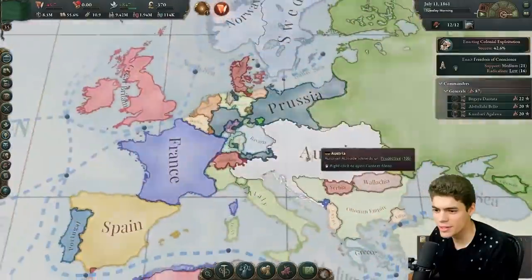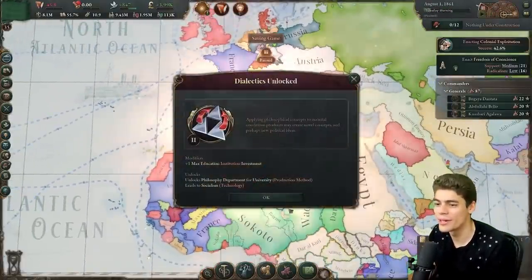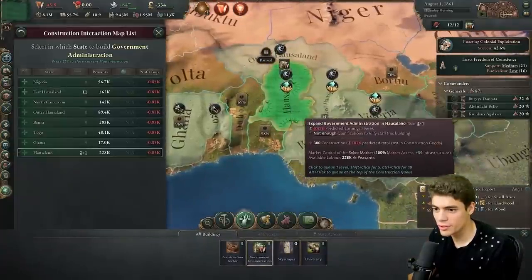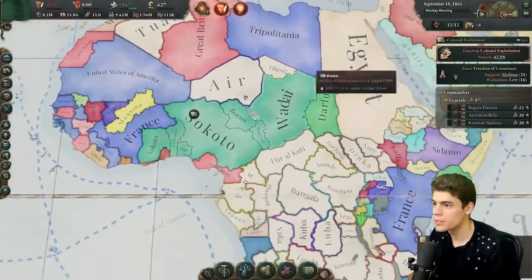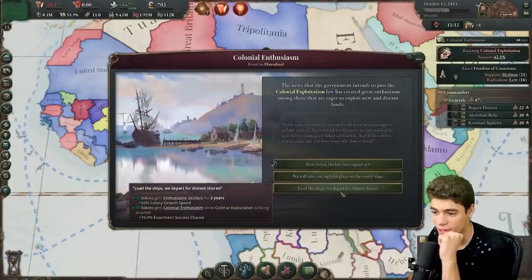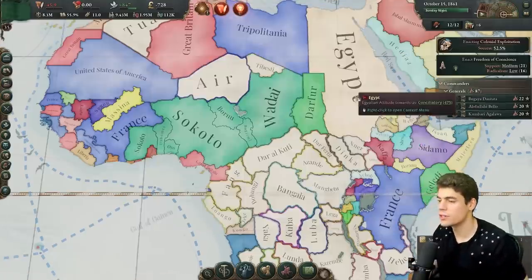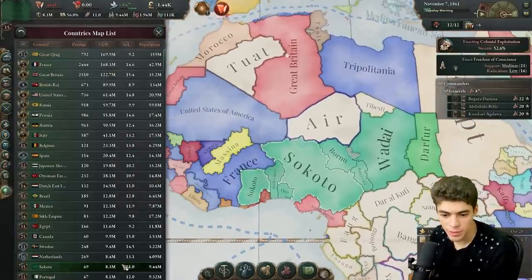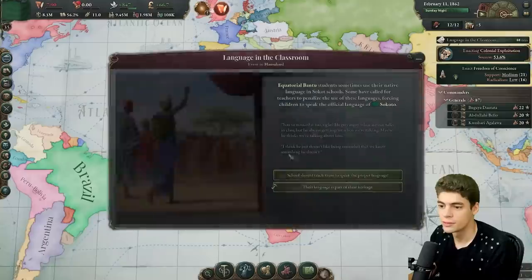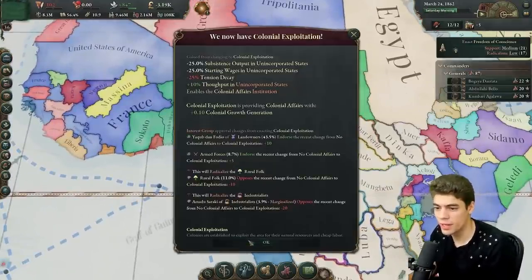Prussia has taken Tyrol. We need more government administrations for our institutions. We're actually quite an educated populace — that's nice. Colonial enthusiasm — take our rightful place. Colony growth speed plus 50% for two years — I'll take the lesser chance for that. Our GDP is comparable to the Netherlands. Unlock railways despite the fact that we're nowhere near being able to use them. We jumped up there. We're going to enact colonial expedition now — exploitation. And now what we're going to do is create a police force. The landowners like it. It will radicalize the rural folk, but no one cares about them.